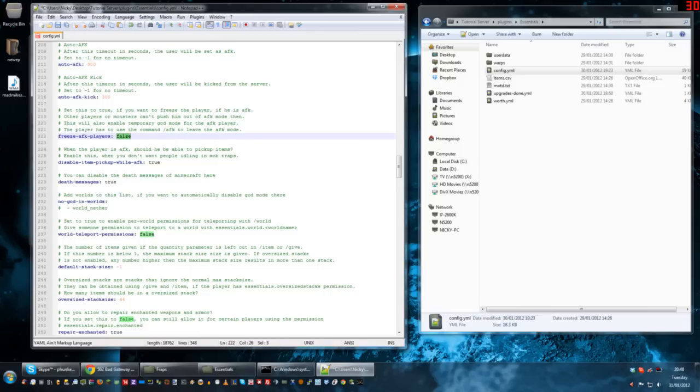Freeze AFK players is set to false by default. When a player goes AFK, another player could theoretically bump into them and move them out of AFK. You may initially think to set that to true, however if you look at the text it says this will also enable temporary god mode for AFK players, and players have to use slash AFK to leave AFK mode. With a survival server that's a problem — you'll essentially get people having god mode unless they type slash AFK. I would leave that to false on a survival server. Disable item picking up — that stops people throwing things at AFK players and filling up their inventory. I leave that to true.